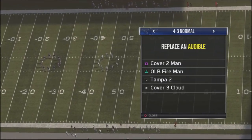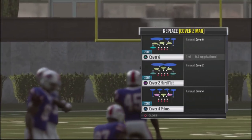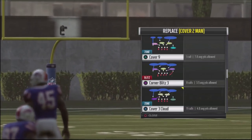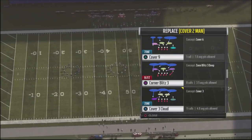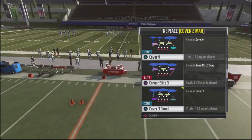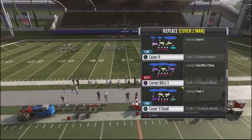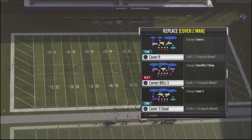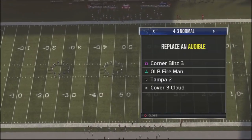My bonus audible play is going to be Cover 2 Man. I don't use a lot of man coverage in the game, but I'll put a play in there that might mess up my opponent. I might jump into a zone blitz or Cover 9, but for this breakdown I'll show the Corner Blitz, because I can use that to bottle up opponents who like to roll out with their quarterback — people online who roll right or left and wait for the defense to break down before taking off with the QB or hitting an open wide receiver.